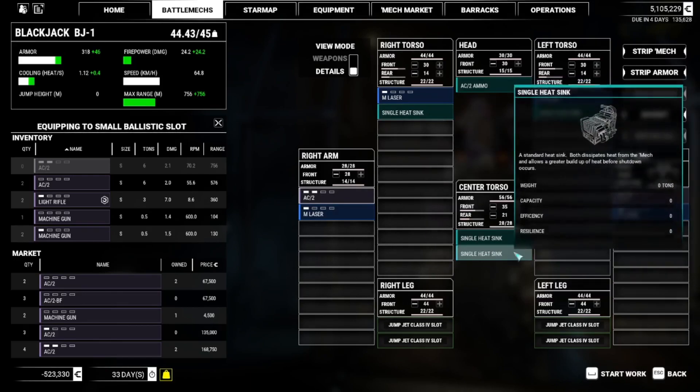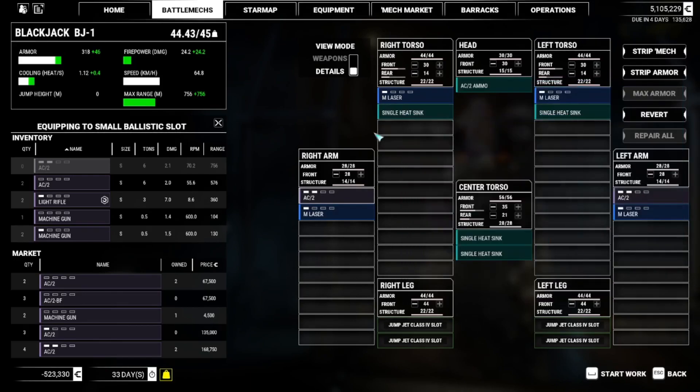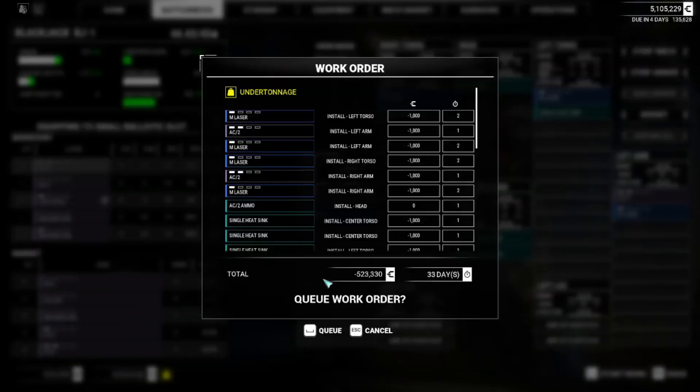That gives us plenty of room for heat sinks, so we don't have to worry about cooling too much. I've removed the jump jets because I don't want the mechs to frag themselves - the AI will just blow themselves up with jump jets if they're not careful. And the total cost is actually pretty damn reasonable.